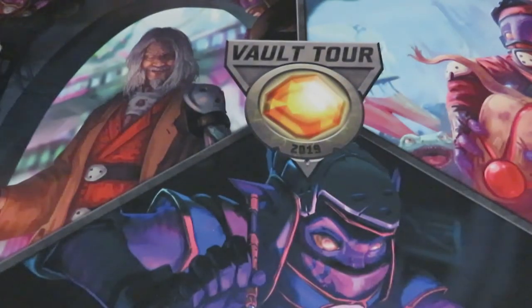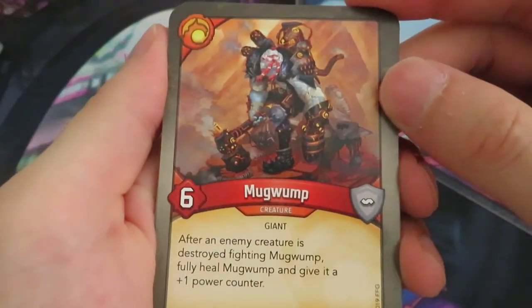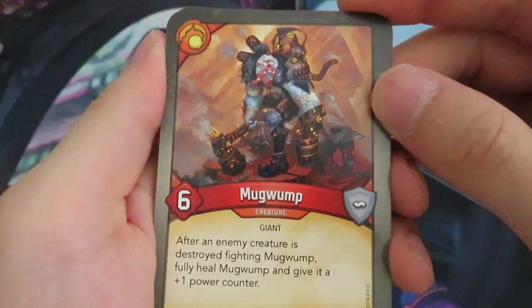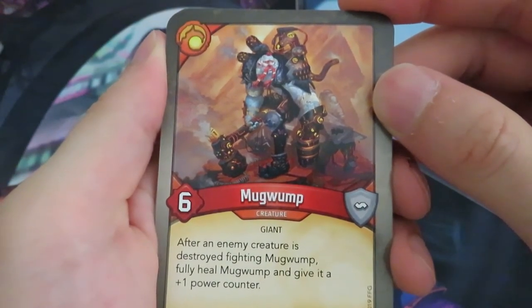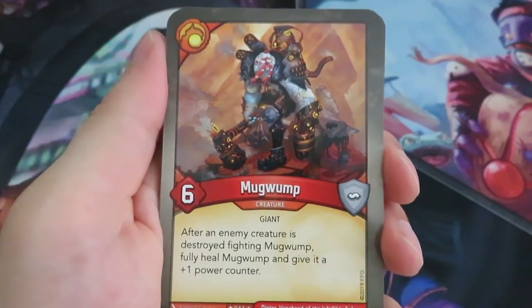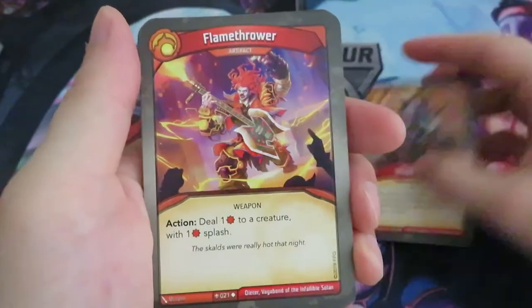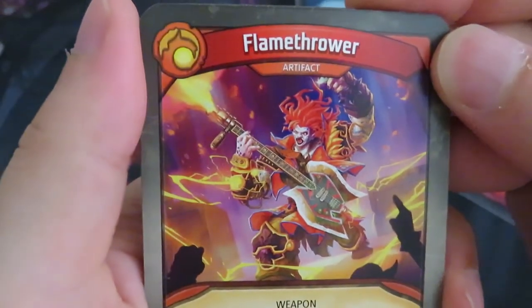I'm actually really liking this deck up till now. So let's have a look at house Brobnar. We start out with Mugwump, a six power creature — it's a giant and it says after an enemy creature is destroyed fighting Mugwump, fully heal Mugwump and give it a plus one power counter. So that's really nice, you can really keep fighting. You have this card called Into the Fray and I think that's really powerful in combination with Mugwump.